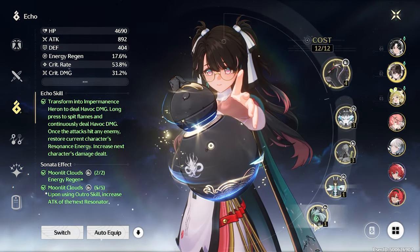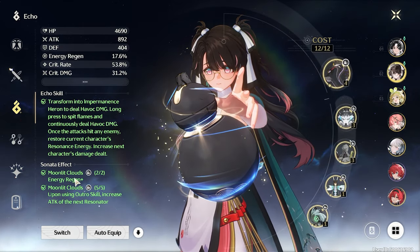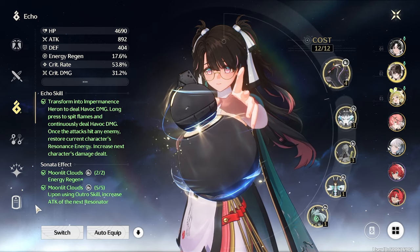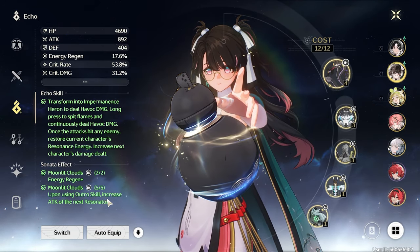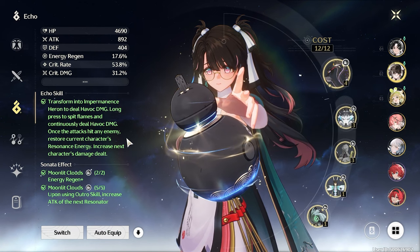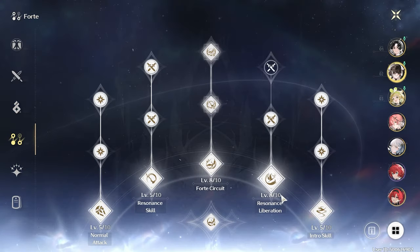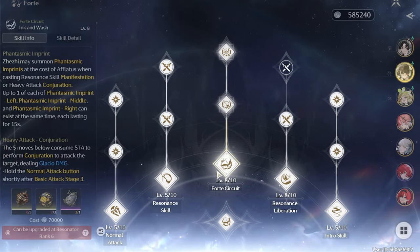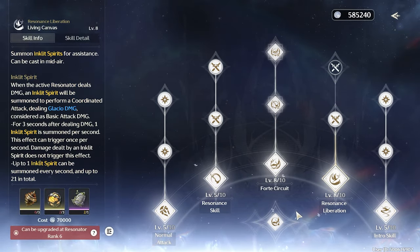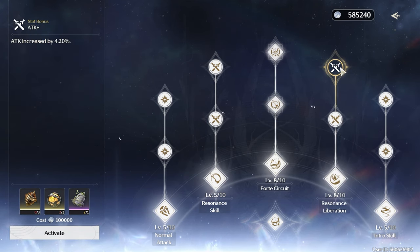I'm running a full set of Moonlit Clouds, so I can have some energy regen, but mostly it's about the outro skill — when you use it, it increases the attack of the next resonator. For skills, I haven't invested in all of them. I invested mostly in the Forte and Liberation, because I feel like these are the two I'm gonna be using the most. I haven't spent anything on one of them — maybe I will in the future.